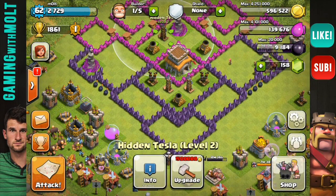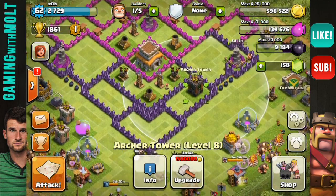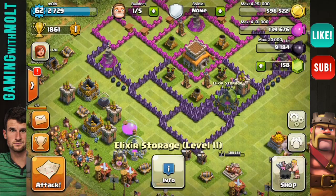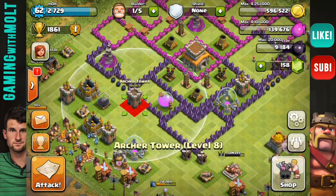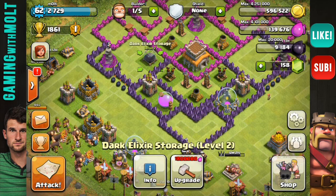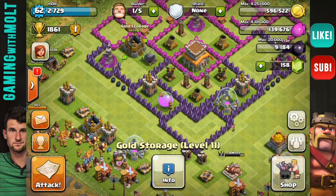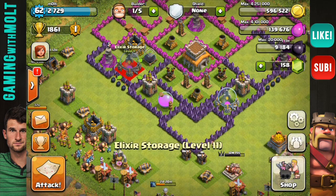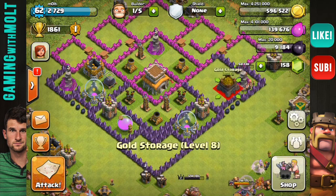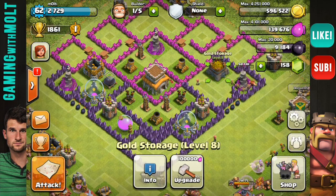Since I'm mainly going for trophies, I'm not going to be protecting my resources as much. As you can see, I'm putting my elixir — the least important of my resources — right outside on the edge. My gold can be a little bit closer to the center and more protected than that.